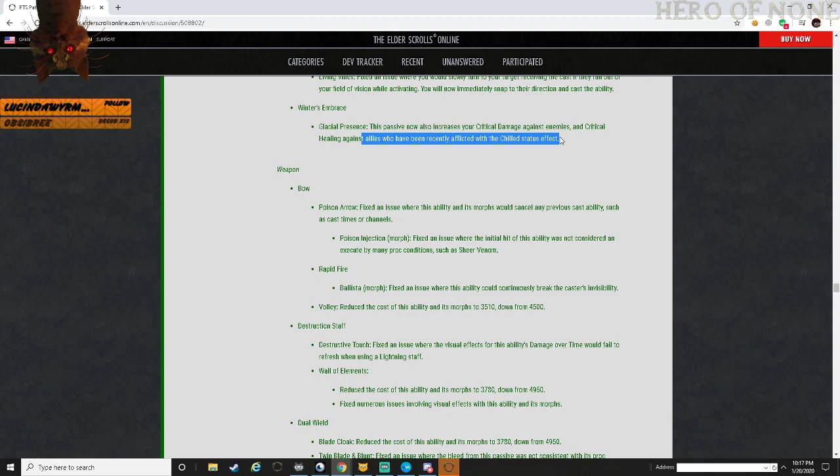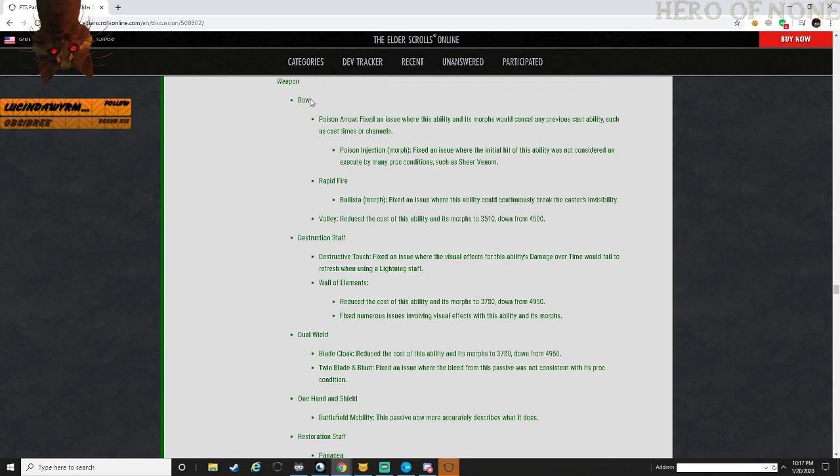How are you going to get your teammates affected by chilled status effect? Like you're not going to place it on them - an enemy would have to, right? Weapon - Bow: Poison Arrow - fixed an issue where this ability and morphs would cancel any previous cast abilities such as cast times or channels.